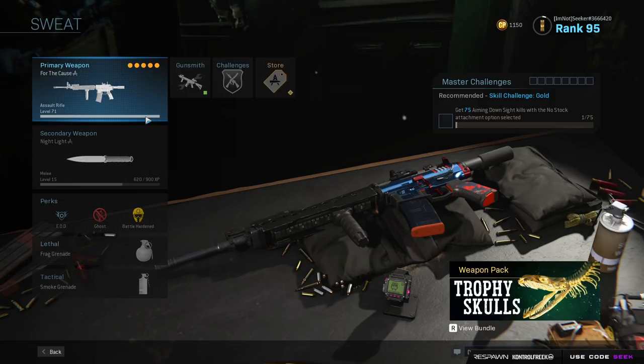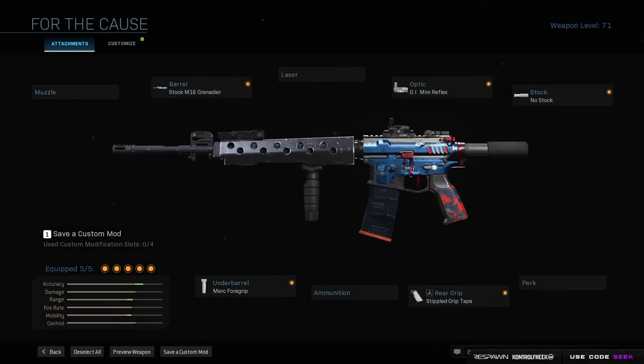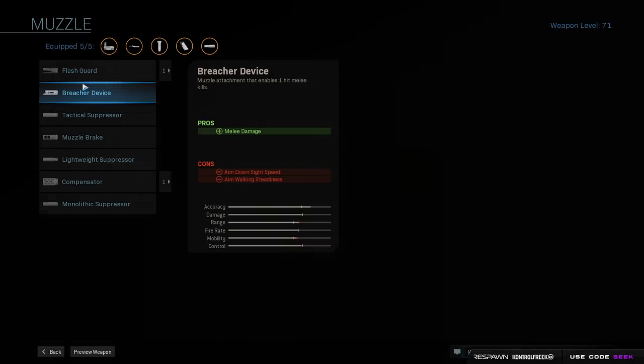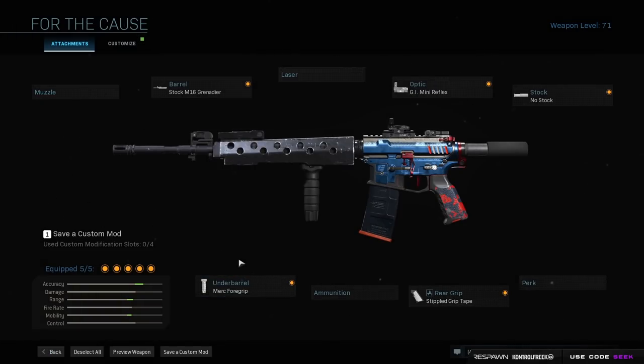Moving on to my OP class — this is my least favorite class to use and I try to avoid using it as much as possible. My M4 setup has not changed in a long time. We've got the M16 Barrel, Merc Foregrip, Stipple Grip, the Mini Reflex, and No Stock. If you can go without the Reflex, by all means run Sleight of Hand or a Compensator instead. I don't like the M4 iron sights though, so I just use the Mini Reflex. I've tried going without it but I just suck with it — I've got to use the sight on the M4.